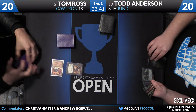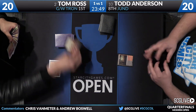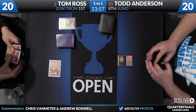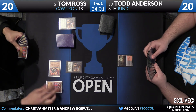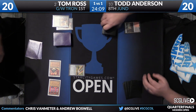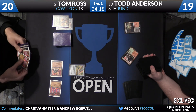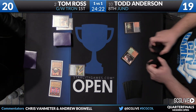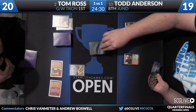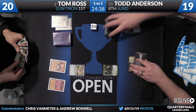Tom starts with an Urza's Mine and a Chromatic Sphere. Todd plays Bloodstained Mire and passes. Tom has another piece of Tron and draws a Path to Exile. He's missing the Tower — needs to find it via Sylvan Scrying or Expedition Map. Todd must be worried Tom finds it sooner rather than later. Tom cycles a couple Spheres and passes with a Chromatic Star and two pieces of Tron. Todd fetches a Stomping Ground and plays a Tarmogoyf.